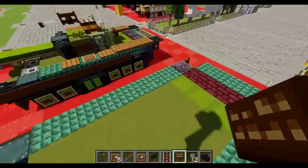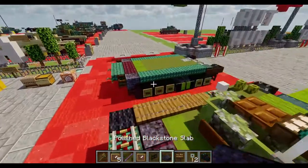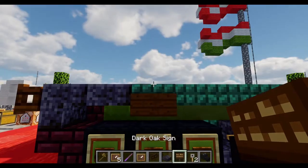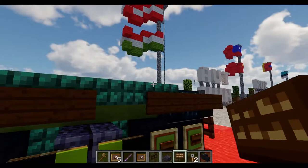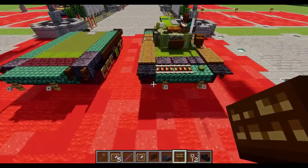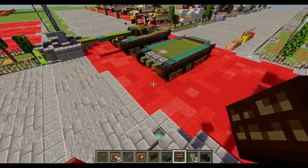For the other side, it's going to be a polished blackstone side, and then all the signs are going to be on the dark prismarine stairs. Once we have that done, that'll finish up our second layer and we can move on to the third and final layer.